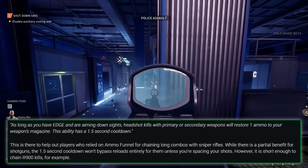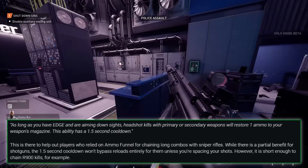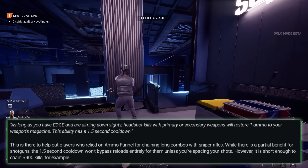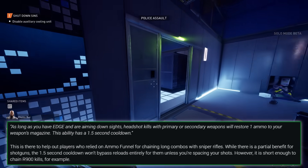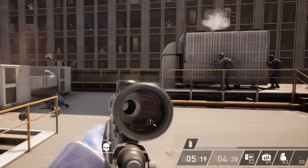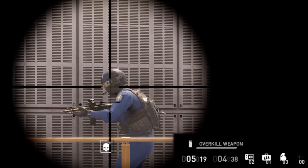Looking at the shallow imitations of old Ammo Funnel that are being added also makes me sad. Sharpshooter is getting another node called Headhunter, which states as long as you have Edge and are aiming down sights, headshot kills with primary or secondary weapons will restore one ammo to your weapon's magazine. Sounds great, right? Just a high-skill version of Ammo Funnel requiring headshots — until you see this ability has a 1.5 second cooldown.